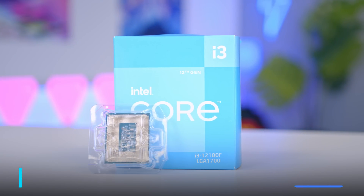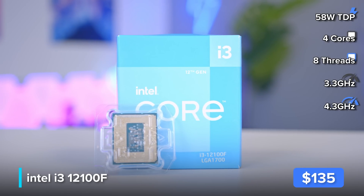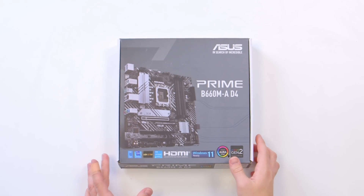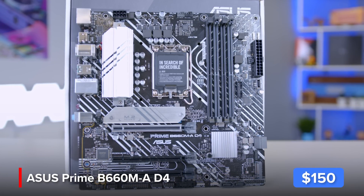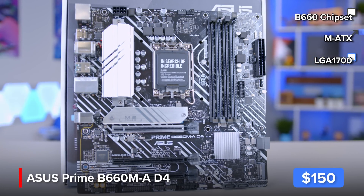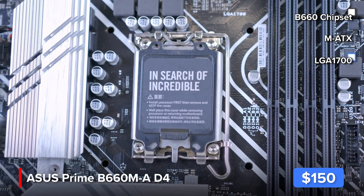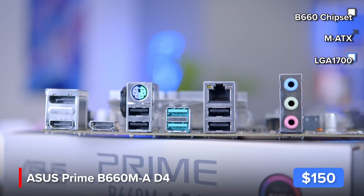This right here is Intel's Core i3-12100F, a new budget release from Intel that resembles more Ryzen 5 performance than it does the i3s we've come to expect. I'll be pairing it up with a B660 motherboard from Asus — their Prime B660M-A-D4. This is one of the more entry-level B660 boards on the market. With 4 RAM DIMM slots, support for the latest super-fast SSDs, and PCIe Gen 4 support for the latest RTX GPUs later down the line, it covers all the bases we need.